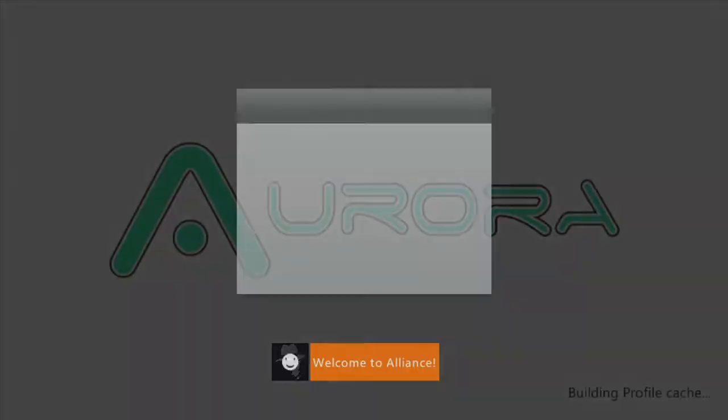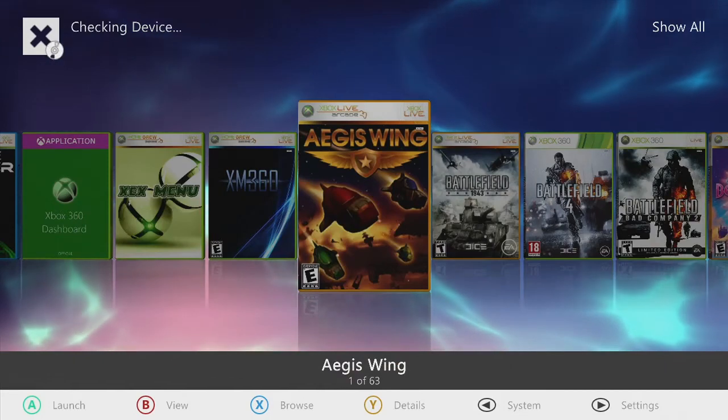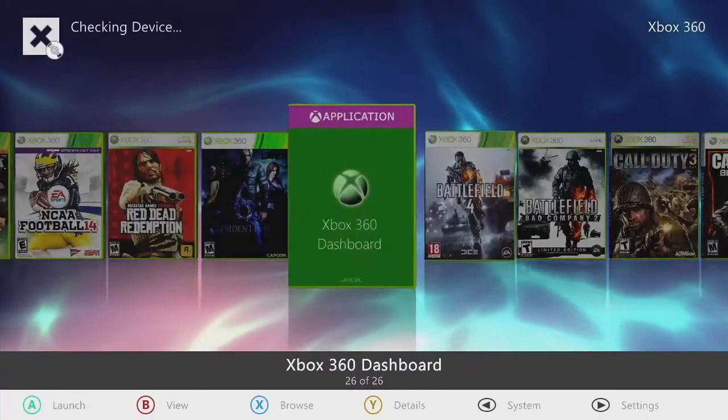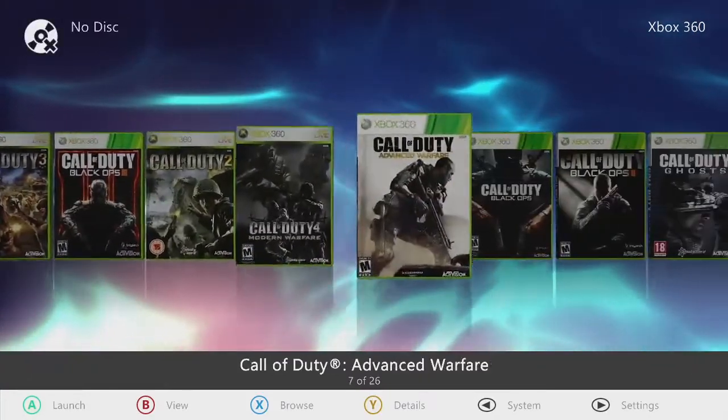We are already up to date, you don't have to worry about that. CFBR is up to date. Now as you can see we started off here — Xbox 360, we work our way through, we started the dashboard.